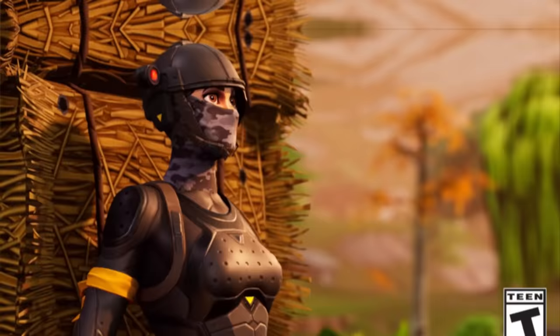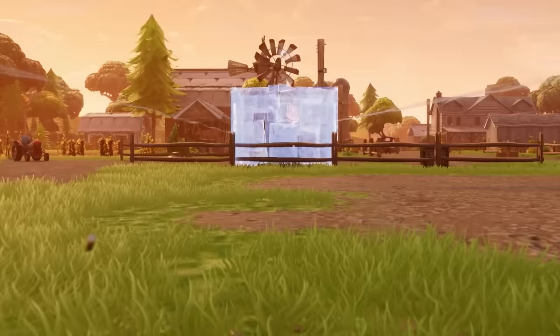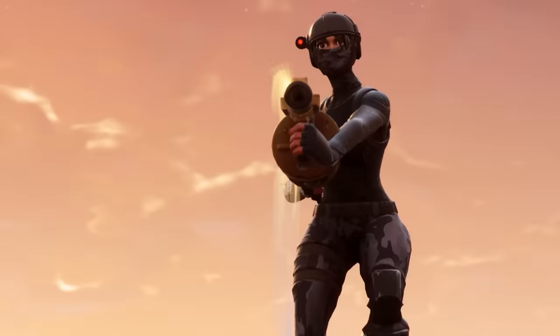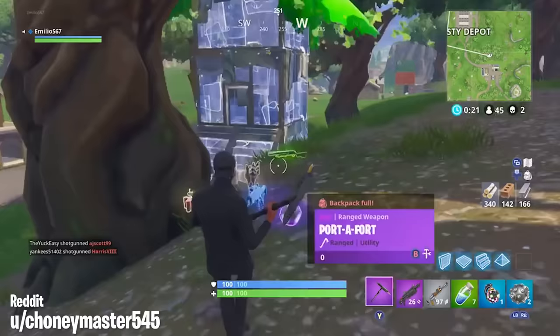Season 3 was the season of duplication glitches, and boy oh boy were there a lot of them. But the two most notable were the Port-A-Fort and the Guided Missile. If you threw down a Port-A-Fort at the same time as swapping an item with it, it would let you throw unlimited forts down. Pretty insane. And as for the Guided Missile Launcher, there was a glitch that stopped it from running out of ammo, so spamming controllable rockets was pretty devastating.